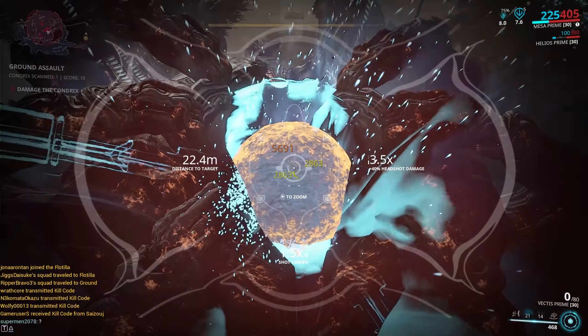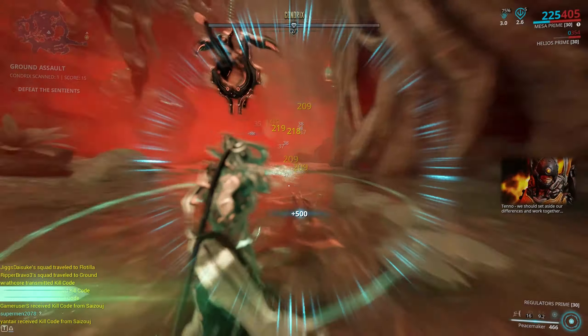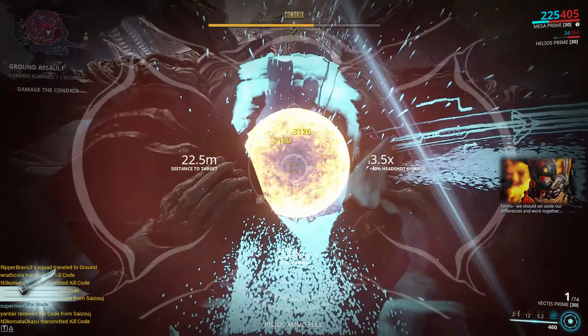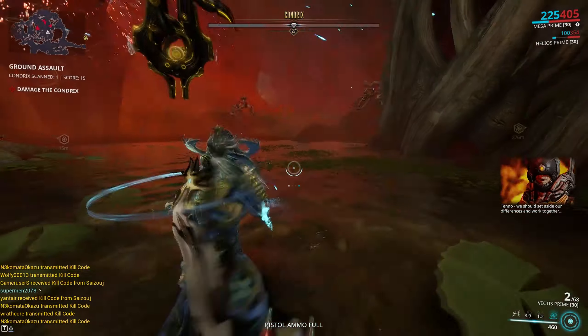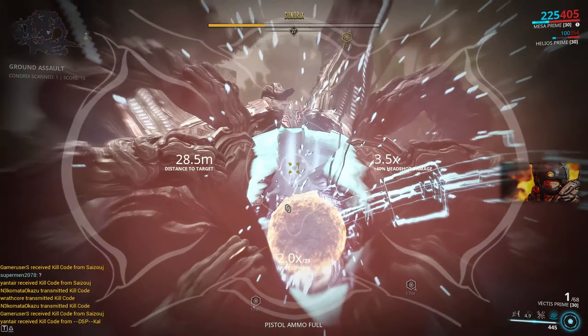You'll also be attacked by Grineer at this point, because Sargas Ruk is attacking you — he thinks you're the reason all the Sentients are here, and presumably he wants to capture them for himself since they're probably quite useful technology. That's the ground mission: you do this defense mission, keep going, get rewards as you go, and your score increases.